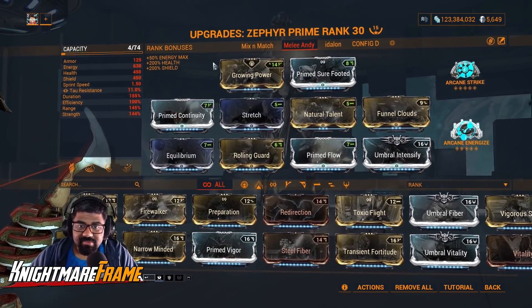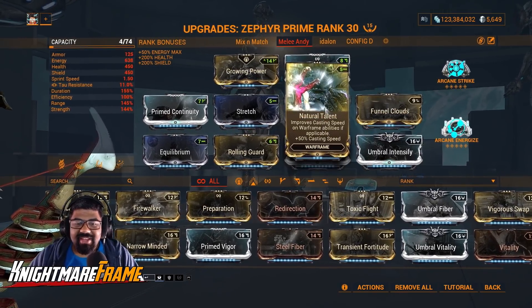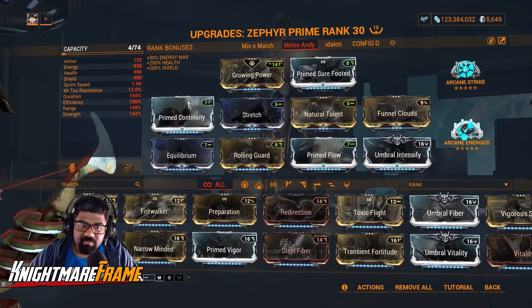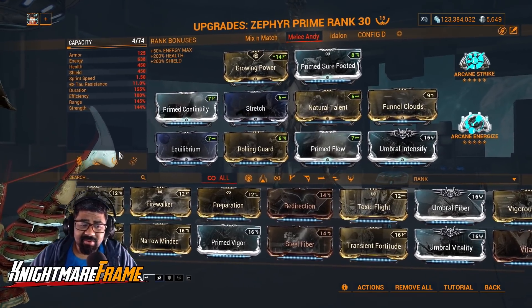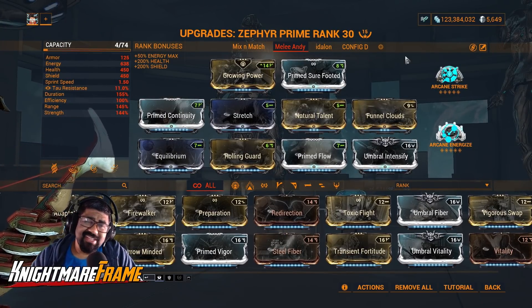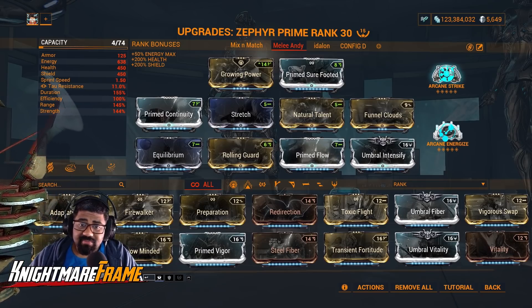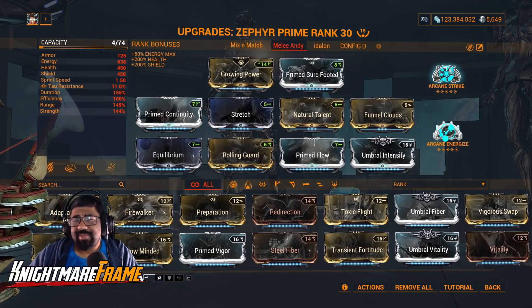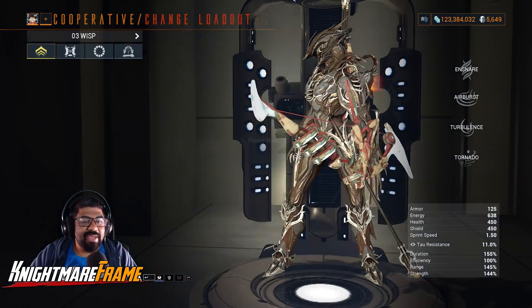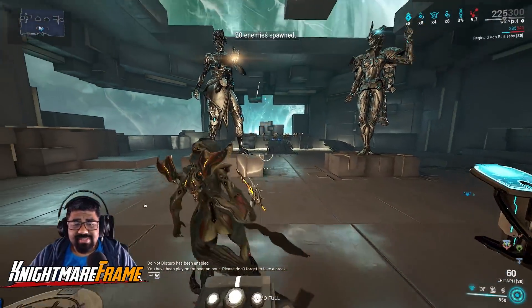Damage output on my Tornadoes. Prime Surefooted — you know the deal. Our only range mod here is Stretch — I know it's a bit limiting because we have to use the Funnel Clouds augment. Natural Talent — this is a quality of life mod; if you don't want to use it you don't have to, but trust me you will see the difference. This is a spammy build — group, hit, group, hit — so you will need a decent amount of energy. Arcane Strike for the attack speed — you can swap this out for Arcane Fury if you want a little more damage.